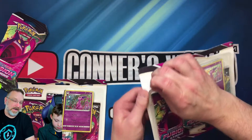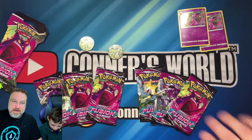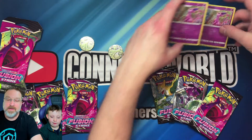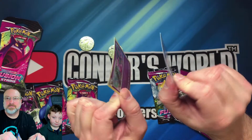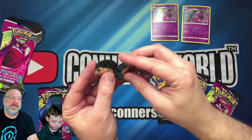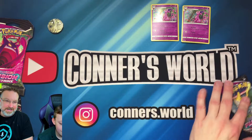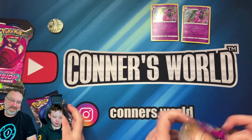Now that we've got everything busted open, we can see what we've got. We have three Fusion Strike packs each. We both have the exclusive Espeon — a little pringled but that's okay — and then we have the Dragonite. You gotta love that Dragonite, he looks so derpy, like a little derpy Charizard. It's adorable.